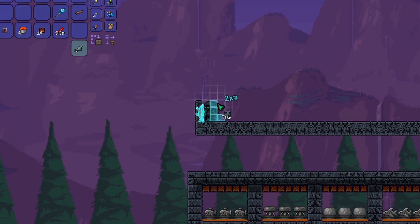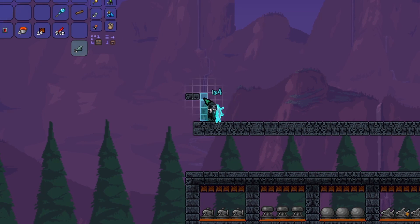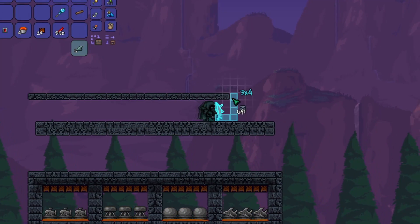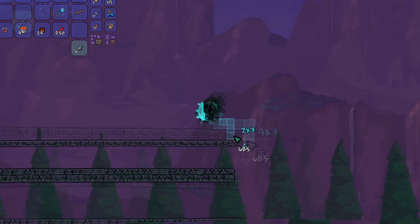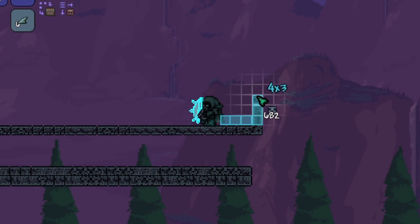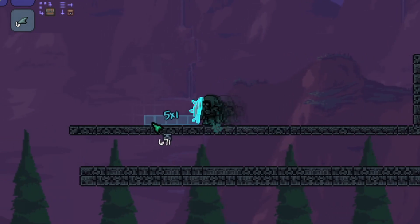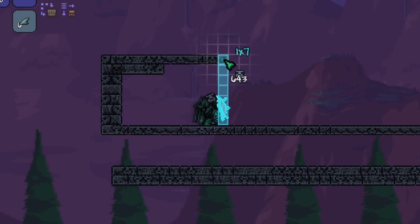After that, count four blocks above your platform and place a block. Then extend it to the same length as the platform below, but add one block to either side as I am showing you here. You now want to build up seven blocks at both ends of the upper platform and make the walls two blocks wide. Then create the roof of the build and make that two blocks wide as well.